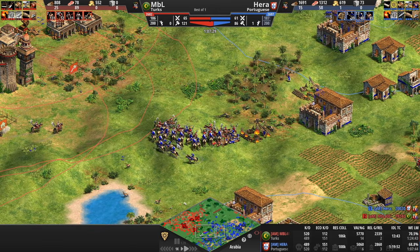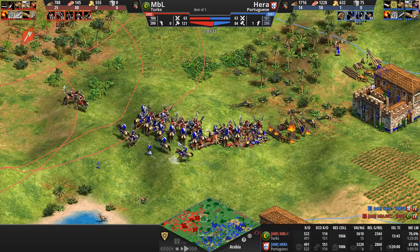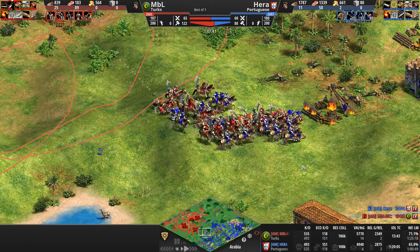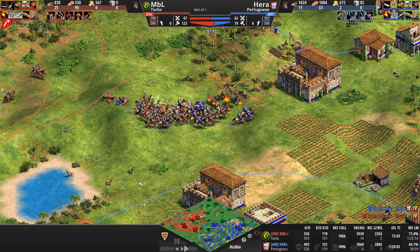Our Turk sees the Feitoria and is now pushing in — and this is exactly what MBL needed to do about 20 minutes ago before Hera had his settlement hugely protected with bands of roving light cavalry, 41 light cavalry units. But our Turk has 51 hussars.